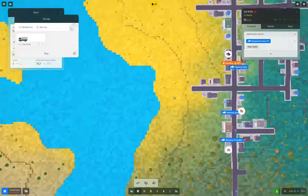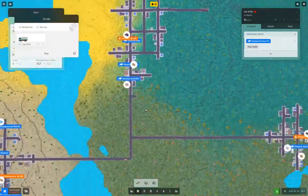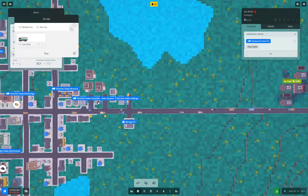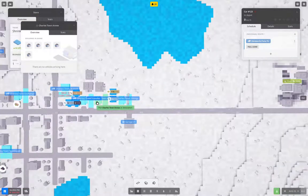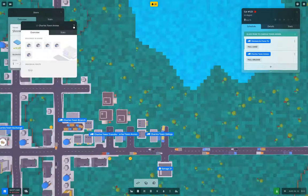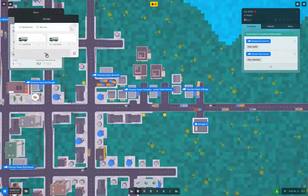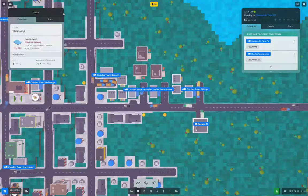Then we come over here — it's up here — and we drop it off there with a full unload. We'll do this, and put four of them on there, release the ninjas and see what happens, because we need the glass panes.